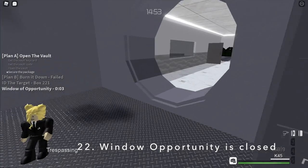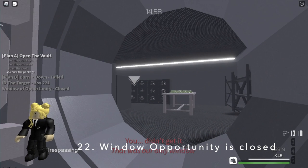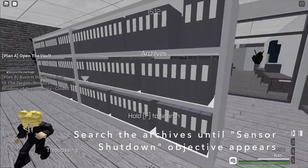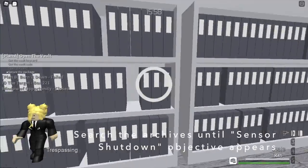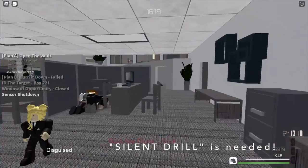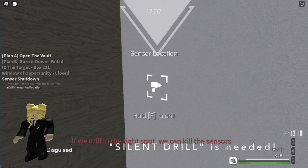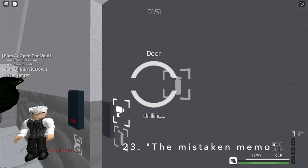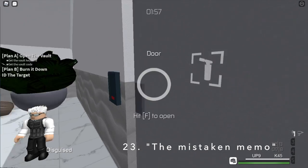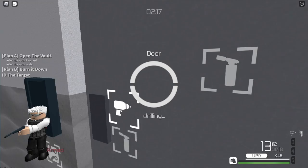Oh no, I do not have any time left for the window opportunity — it's closed. Is there any other way? Look for the wall security blueprints in the archive and search for them until a sensor shut down objective appears. Rose will actually say this is a bank blueprint — just follow the objective and you will know how to deal with it. If you don't have an engineer perk to bypass the sensor door, or even a key card or key card scrambler, the only option is to actually use a siren drill and you will open the key card doors.